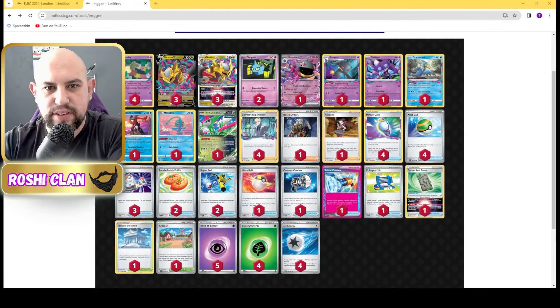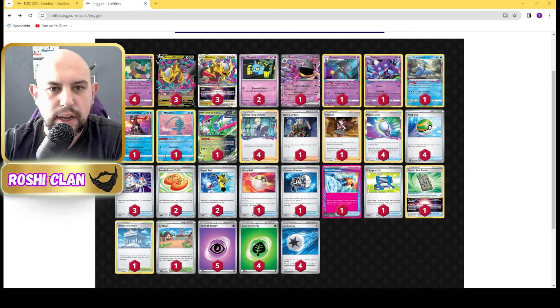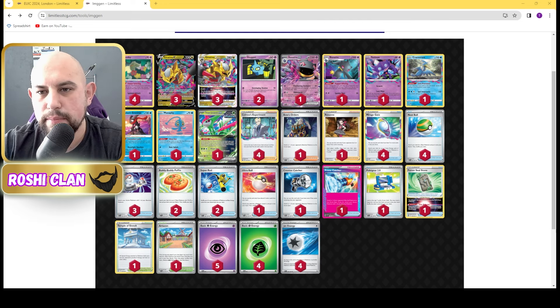Hi everyone! I'm going to try out unranked Lost Tina with Bernette EX. For one energy it will do 30 damage, and then your opponent cannot use item cards their next turn. So no Rare Candies, no Mirage Gates, no Superior Energy Retrievals, no switching — nothing. It will lock your opponent out until you're ready to go knock out, knock out, knock out.